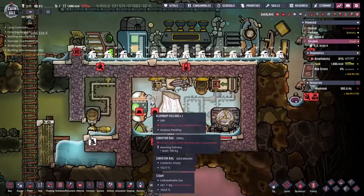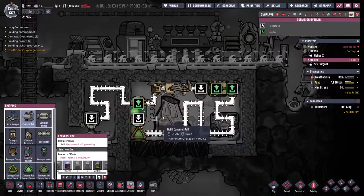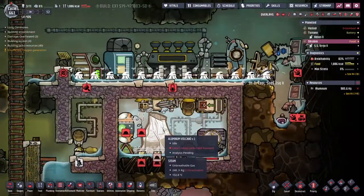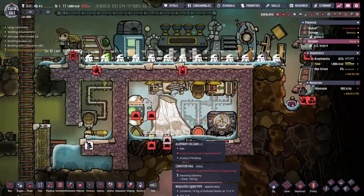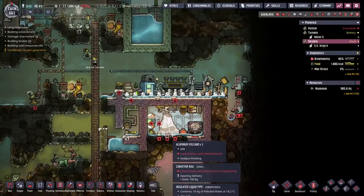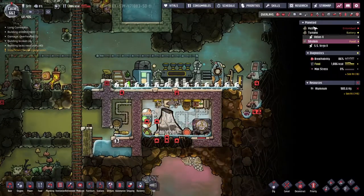That's exactly all the steel we had. We don't have a field researcher - that's fine, that's not the one I'm looking at. We don't have a mechatronics engineer - bigger problem. So who are we going to send to get trained up?